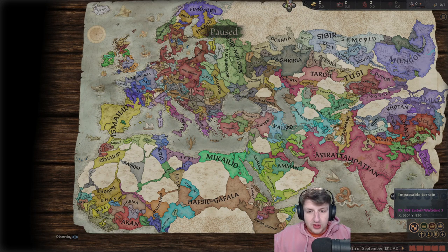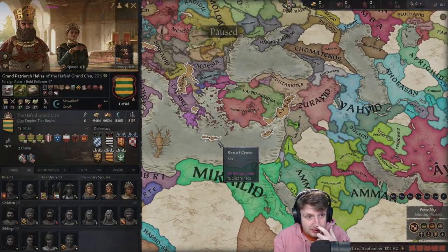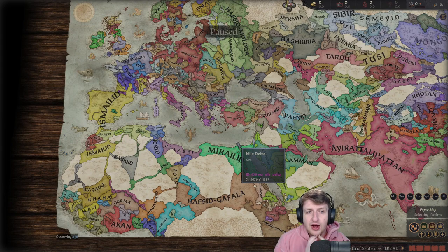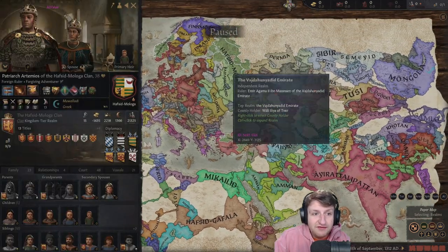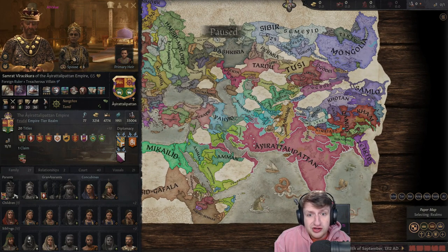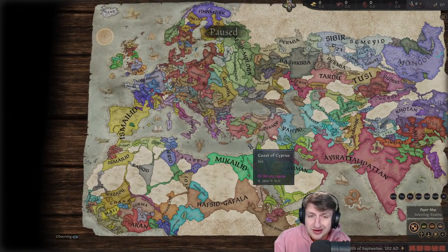I kid you not, I went to go have dinner and I don't know where they went - they're gone. I can't even tell you what's happening. They're just back on the island, and the ruler didn't die - he's still alive. I actually have no idea how they lost all the land. But you know what that means? We have empires that form because of them. We have this Russian empire or close to it, and this Indian nation is something else which looks sick - I've never seen an Indian nation look that good. We have about 150 years left and it's going to be interesting.